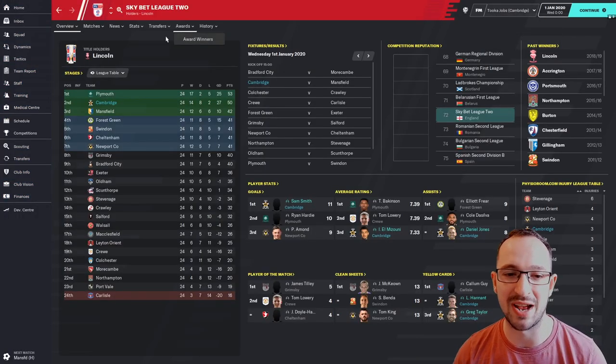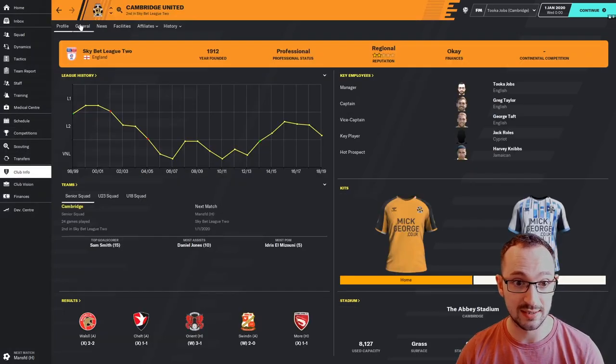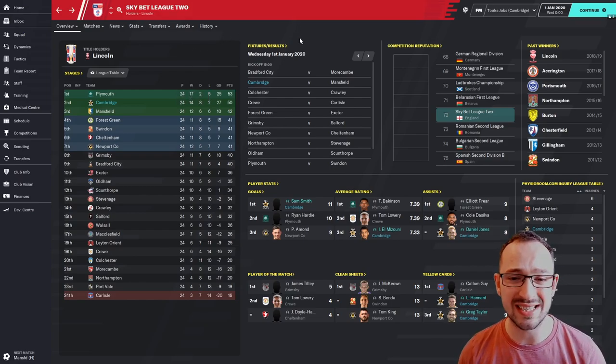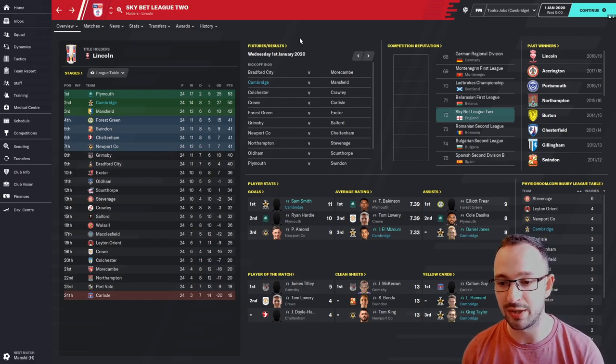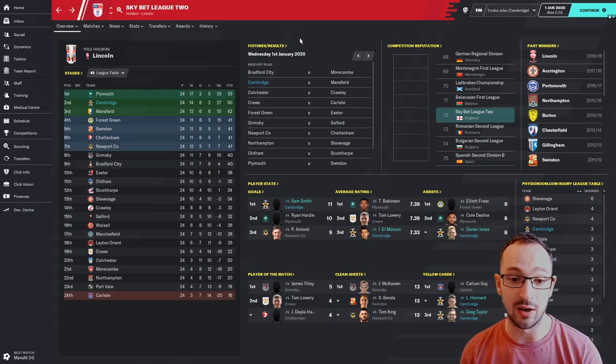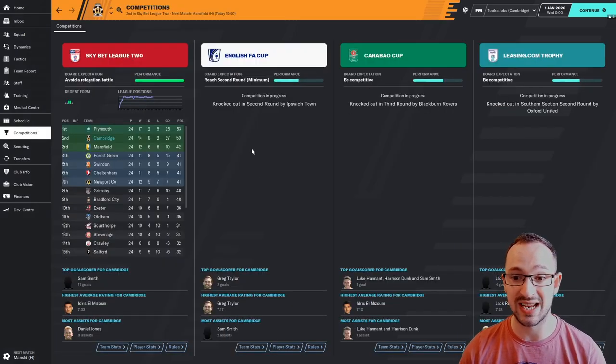Cambridge are absolutely smashing it! Cambridge are predicted 21st - so they're currently 19 places higher than predicted. They are second, with 11 wins, four drawn, and only lost two. They have the best defense, losing only two games in the whole league. On 50 points, you've got Sam Smith the striker on 11 goals, top of the stats. Mizuni is third with a 7.33 average rating, and Daniel Jones joint second on assists with eight.